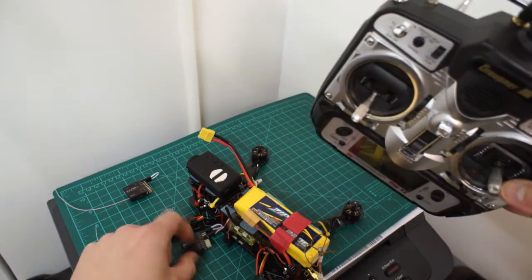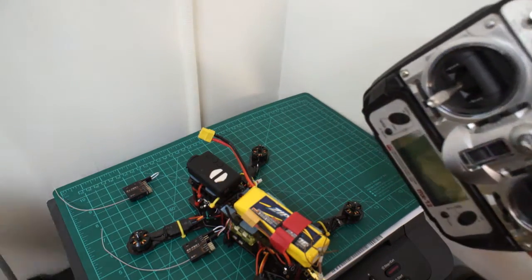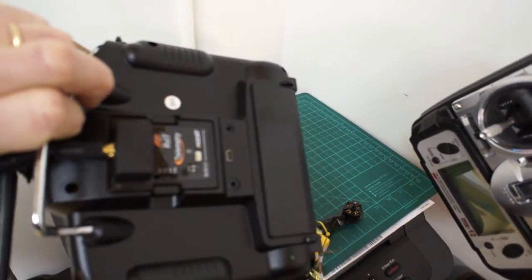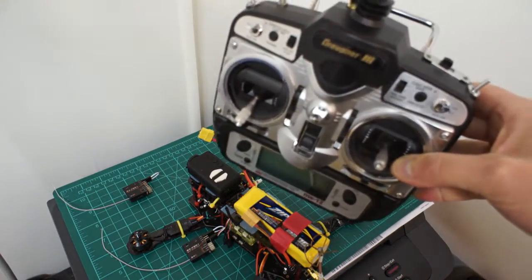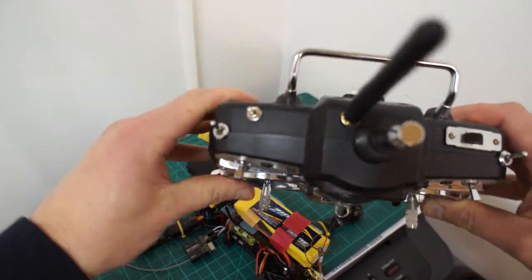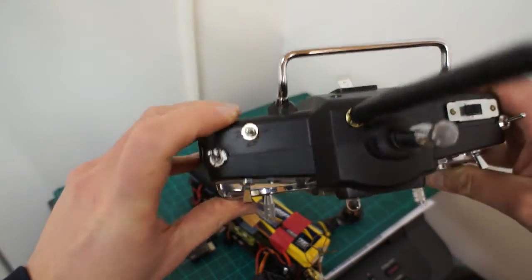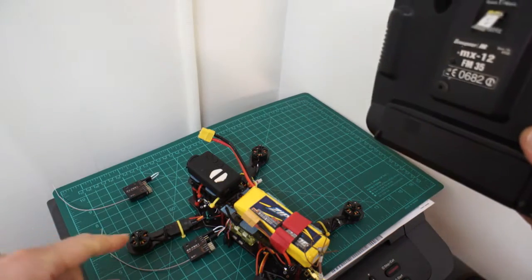I did try that with the DJT module, but apparently I didn't try it with the DHT module. So I'll show you what happens — this is now on two-way transmission. Note the missing props this time.